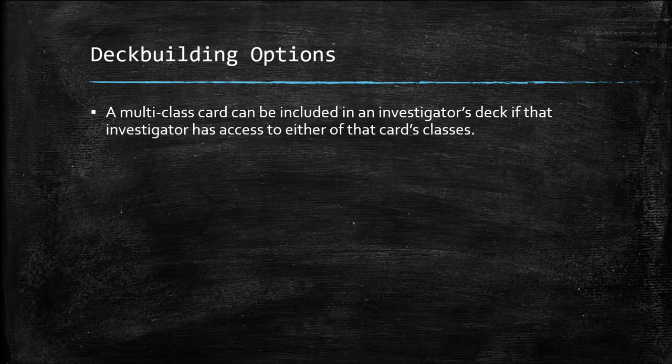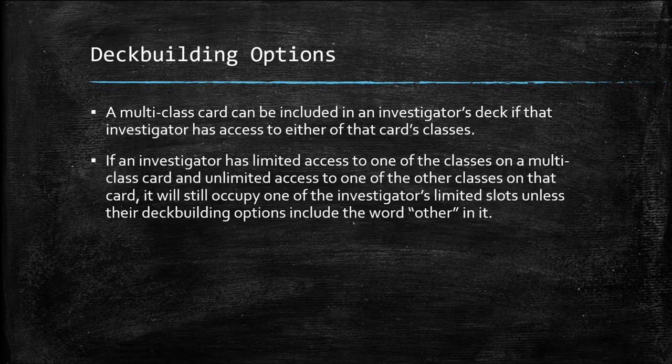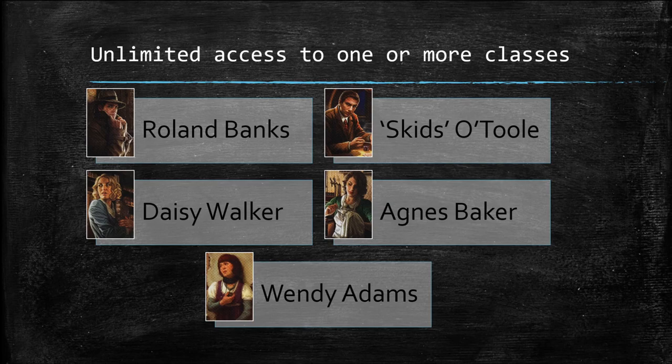The rules for multi-class cards are pretty straightforward, but it can get a little tricky when you sit down to build an investigator deck due to the various deck building options in the game. Generally speaking, a multi-class card can be included in an investigator's deck if that investigator has access to either of that card's classes. If an investigator has limited access to one of the classes and unlimited access to another, it will still occupy one of the investigator's limited slots unless their deck building restrictions contain the word 'other.'